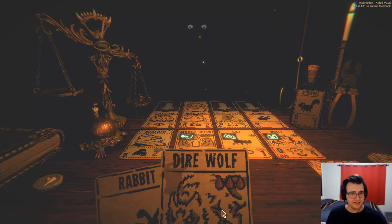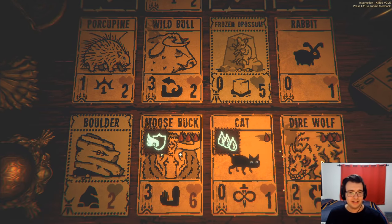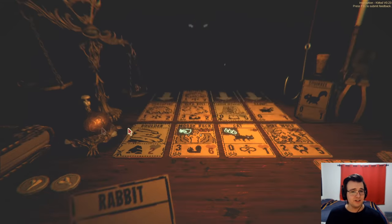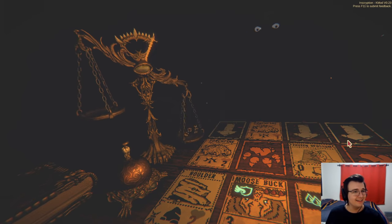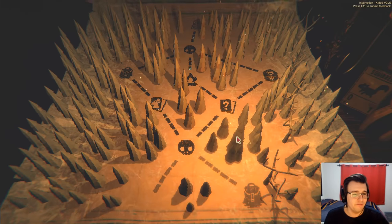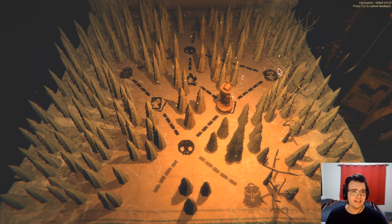Let's get that dire wolf — let's go. Sacrifice the mole first and then the cat so I can get this down here, and that should deal extra damage. That's so cool. I love this deck — this is such a fun deck. I'm gonna go right again.